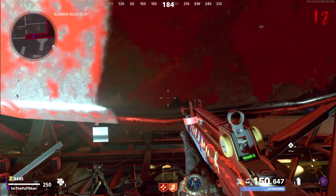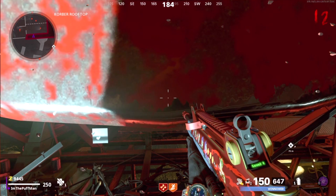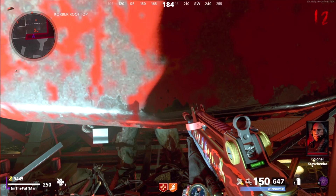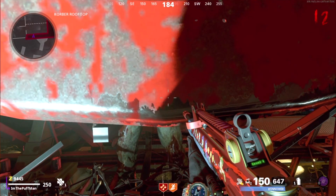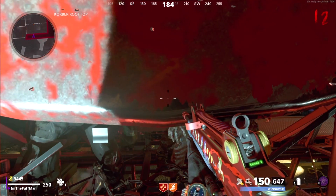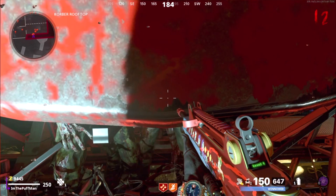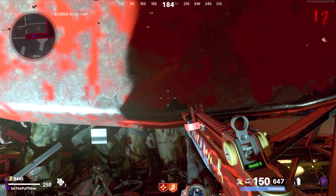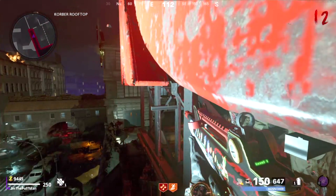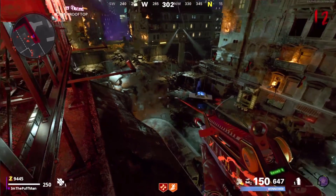Unless you want to go for higher rounds — then you'd pack-a-punch three times, get all your perks, all the good stuff, and come up here. But this is my strat: I wait for all the zombies to pile up, peek my head up, and shoot. Waiting for the pile-up gives your shatter blast time to recharge, then you stick your head up, shoot once, blast all the zombies, and crouch again.